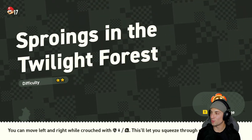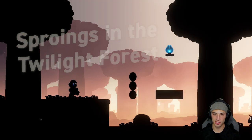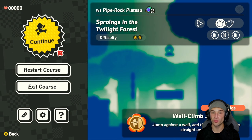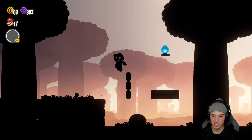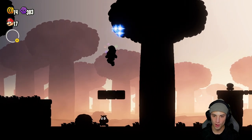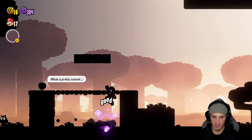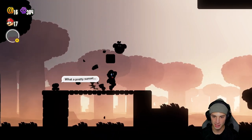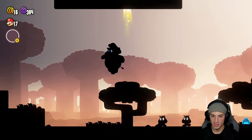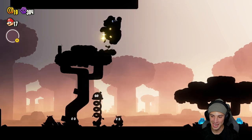We are in The Sproings in the Twilight Forest - this is a silhouette level, which is actually a really cool level. This level is all silhouettes - everything's dark and crazy so you gotta keep an eye out for everything. Any power-ups? Yes, there is a little bit of elephant Mario action! I love how he says 'wowie zowie' - it's so funny.